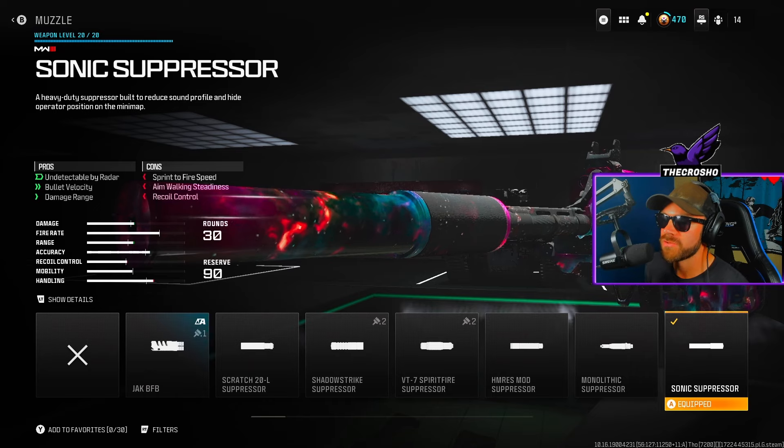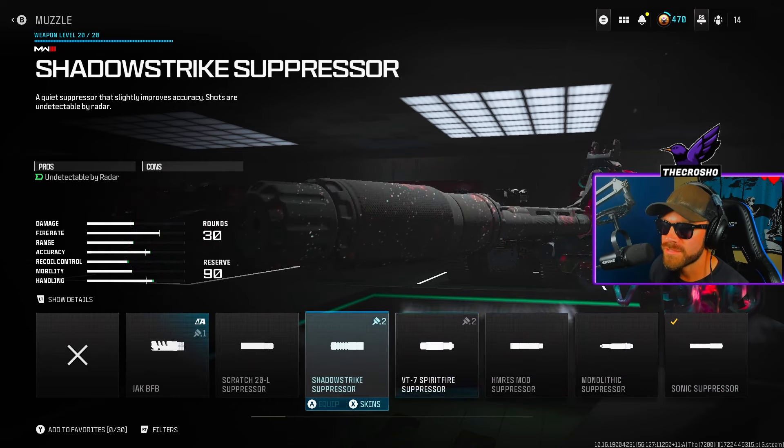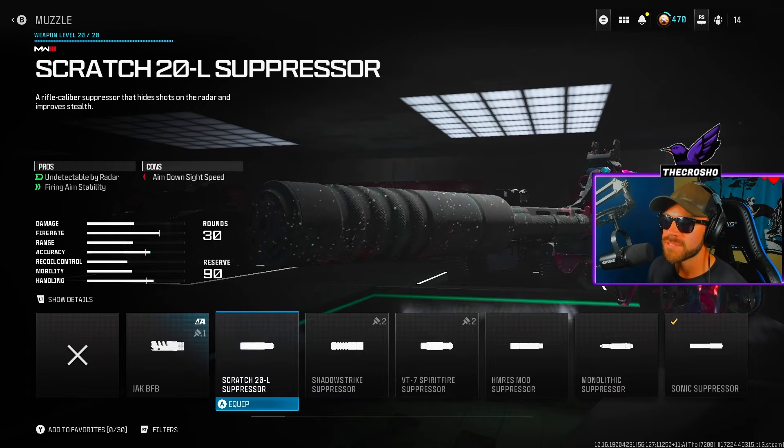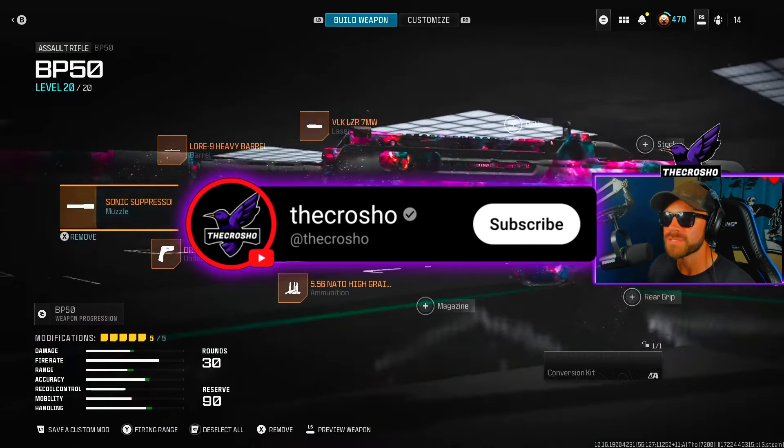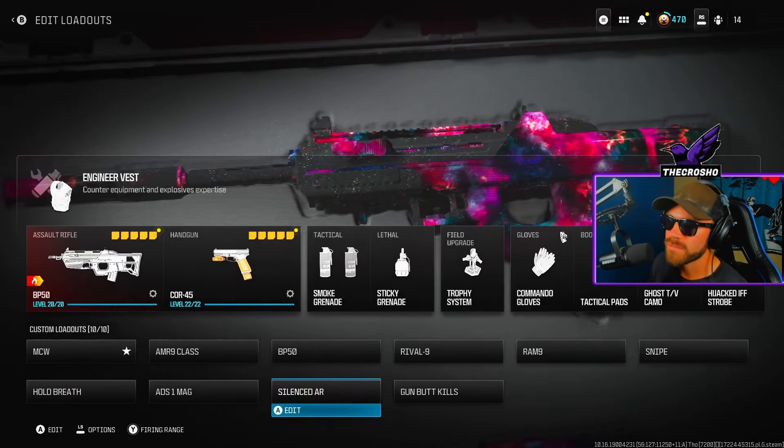You need a muzzle that has the word 'suppressor' in it — so Sonic, Monolithic, MOAB T7, Shadow Strike, etc. As long as it has 'suppressor' in the muzzle name, it will be silenced.